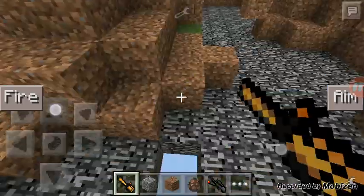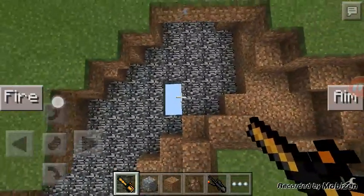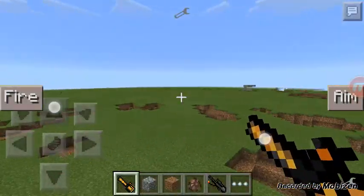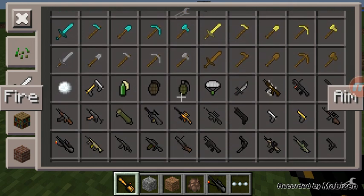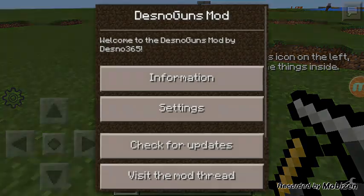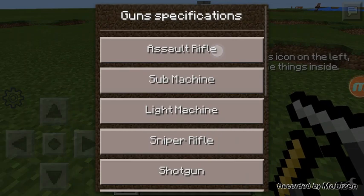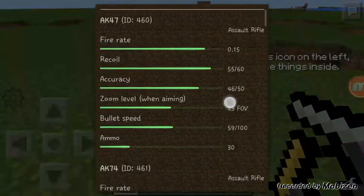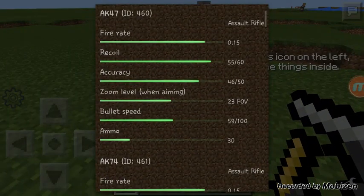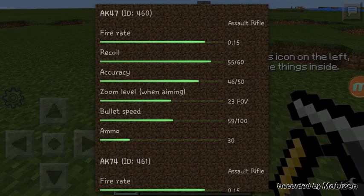Yeah, it's really nice. I don't know why they let us get down there, but usually last time it would have gotten us killed. Here's the info on how to get it — information, specifications. These show the IDs. Fire rate is 0.15 seconds per bullet. Recoil is 55 out of 60, which is really high for the AK.